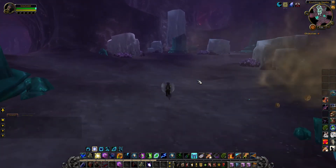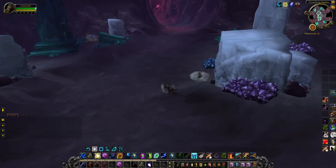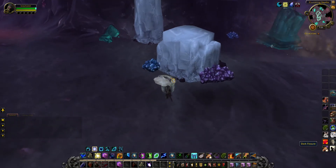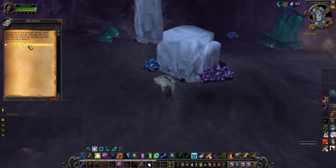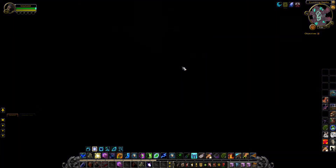So you come here and there's a rock right over here. Now if you don't have the Shadow Weave Mask, you're going to click on this and it's going to tell you to go get one. But as of now we have it, so it's going to drop us down into the fissure. Yes, I want to drop into the fissure.